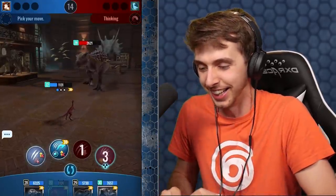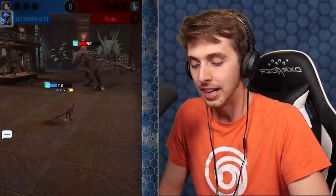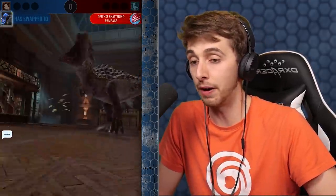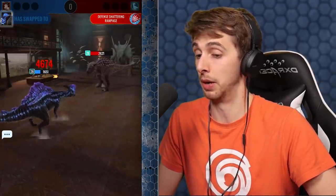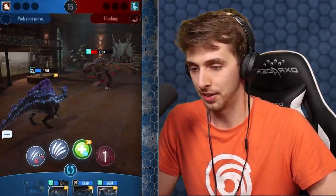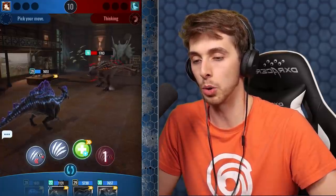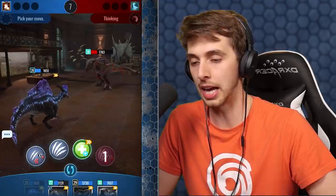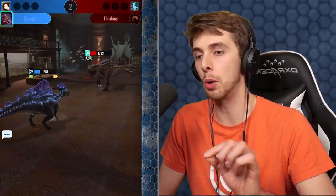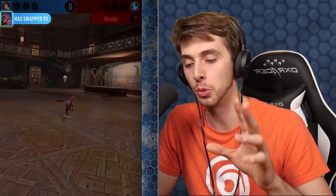Now he's going to try and kill us with the resilient - we're staying in and surviving. He's probably gonna do a not-so-big hit. He thinks he's gonna kill us - he's gonna do a little hit. I did not see that coming! Oh - it depends what he goes for here. I think he might go for a swap in just to kill me with something, and if that is the case I'm gonna swap back into my compies, predicting him swapping in something to fodder off my Hadrosaur.